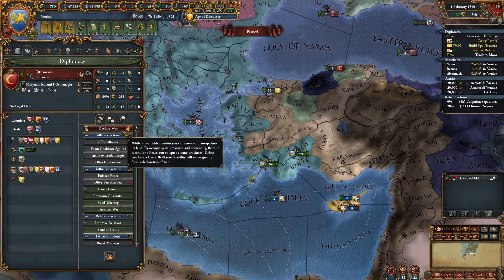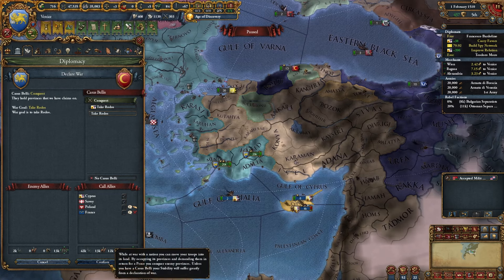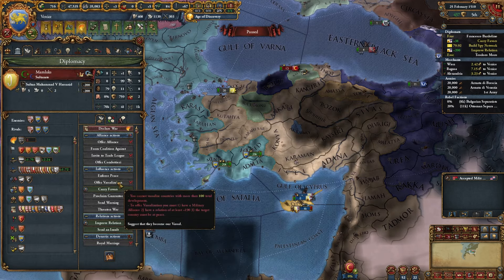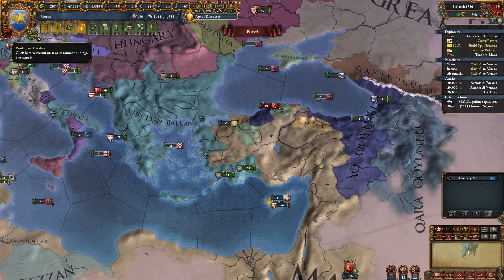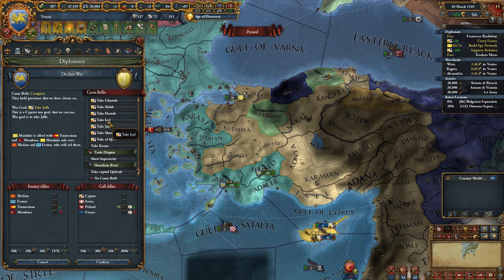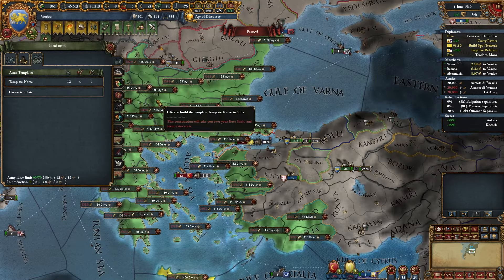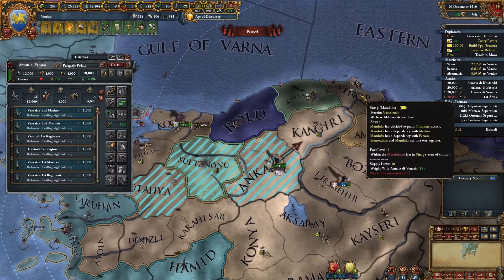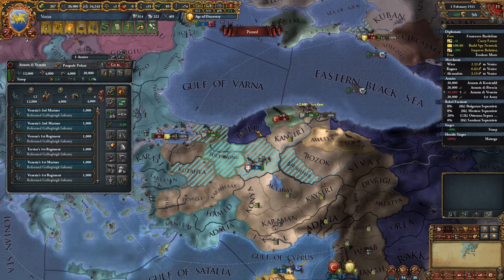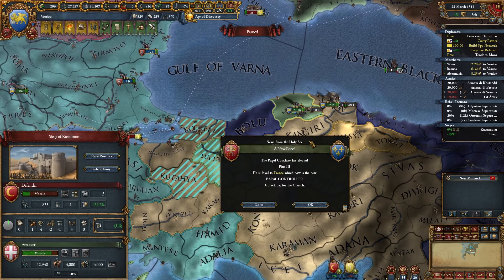Tempted to go to war but there's a mission where I need one province I missed from the Ottomans, and the truces haven't expired. Considering waiting for some reforms first. The truce with the Ottomans expired - declaring war. The war goal is Rhodes but I don't think that matters because we're never going to reach Rhodes. He won't give us military access - that's awkward. Looking like we're not getting military access to Ottoman land. I'll just get military access the old-fashioned way.